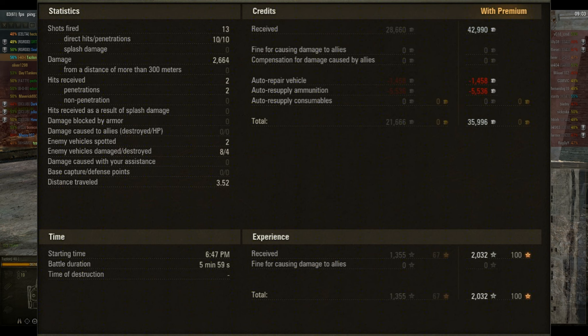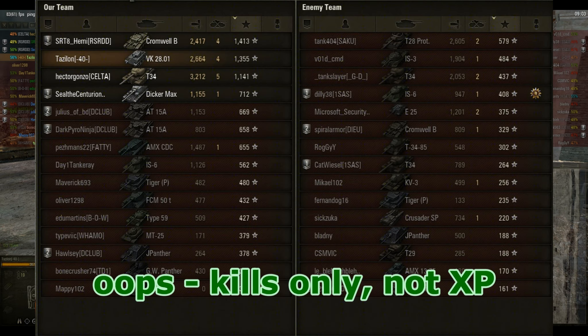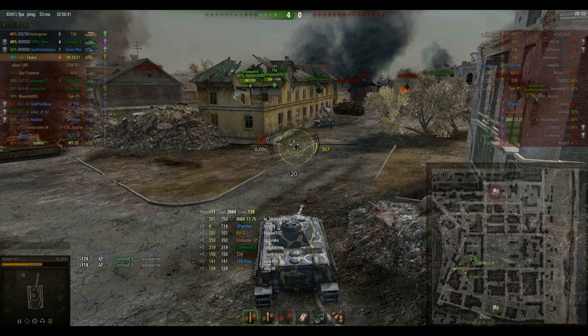There's the game. So for the battle I get 2032 XP, two spots, zero spotting damage because I was out in front — nobody was down along the water with me as I went around, so I didn't light up anybody for anybody else; I was just lighting them up for myself. Four kills and 2664 damage. And I ended up leading my team in kills and in XP.